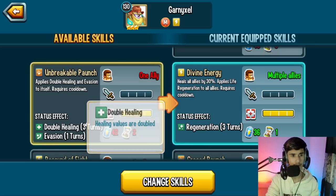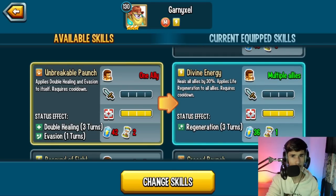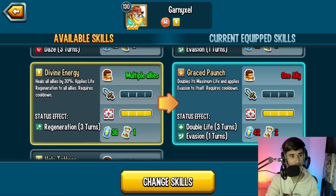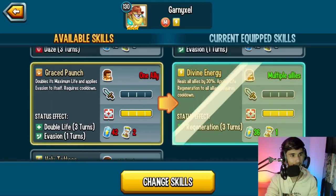Unbreakable Punch applies double healing and Evasion to itself. This is actually not bad — when you regain your Megatons, which heals you, the double healing makes that 60% total. Just watch out for any monsters that apply reverse healing, because that will hurt you. Resound of Fight deals very heavy damage to one enemy and applies Shock and Daze. Divine Energy heals all allies by 30% and applies Life Regen to all allies — a heal with Life Regen is not bad at all.